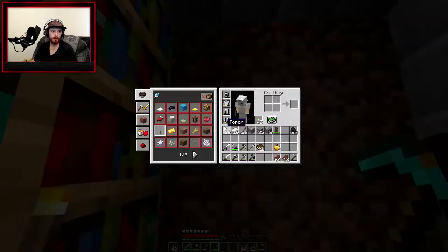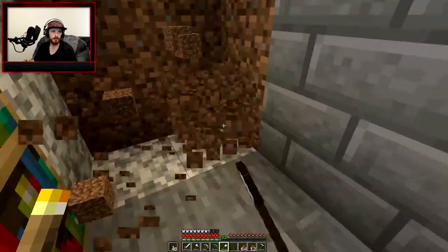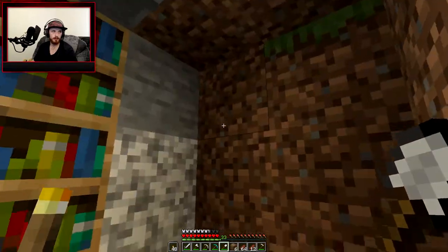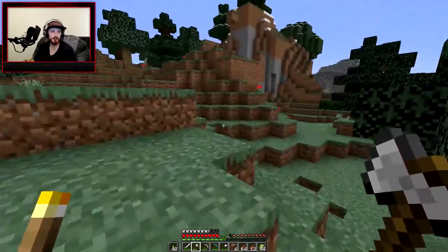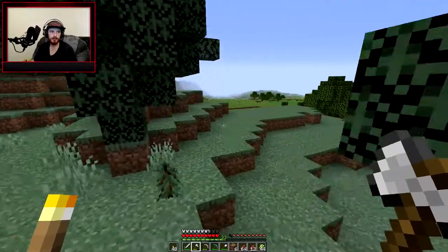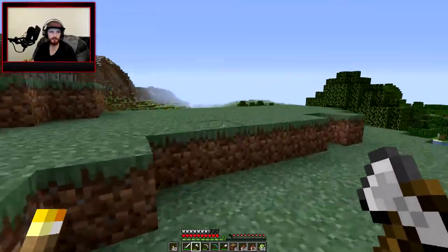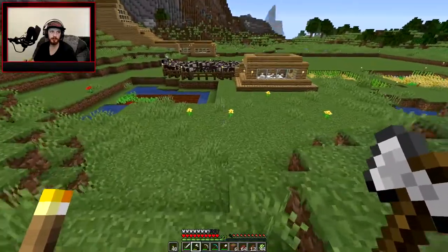Maybe we should put like a waterfall right here. Yeah, we'll do like a little waterfall or something, but we'll try to spruce up the enchantment room a little bit. Maybe add some stairs over top of the bookshelves.